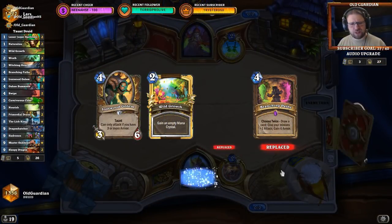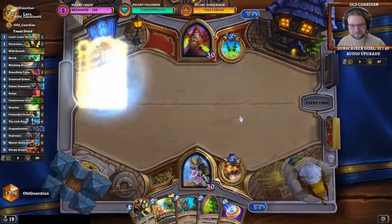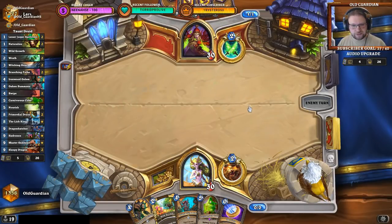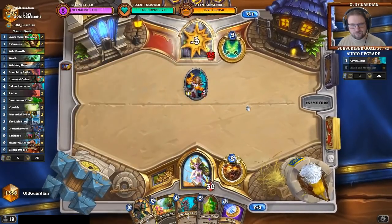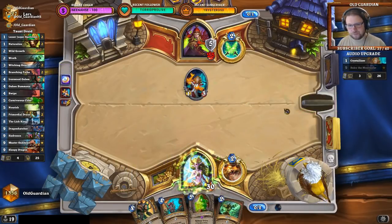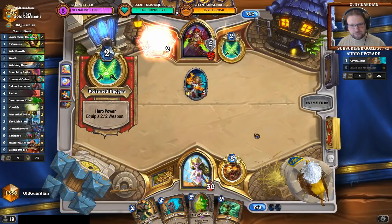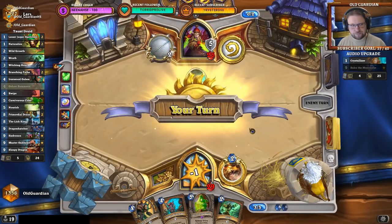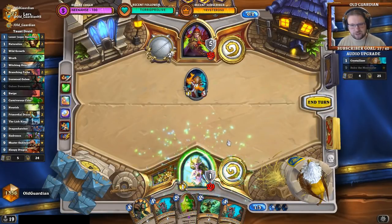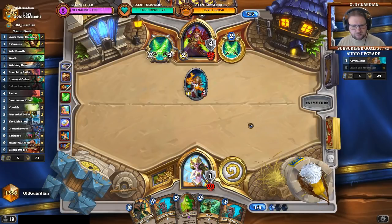Although Oaken Summons would be better. Now I have both. Or Dragonhatcher — there we go. Alright, he Mulliganed most of his hand. I think I'm coining the Wild Growth here. That means I have the Wrath open if I want to use it. Double Oaken Summons with one Ironwood Golem in hand feels bad, man. There's no reason for me to hit into that one — that doesn't really do anything for me. We just grab that armor for now. Is that a minion I have to Wrath? He didn't have a Thug.